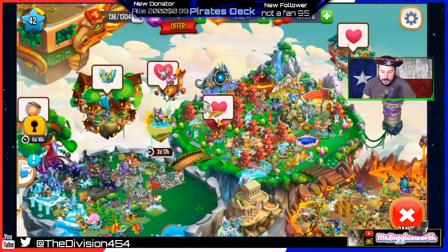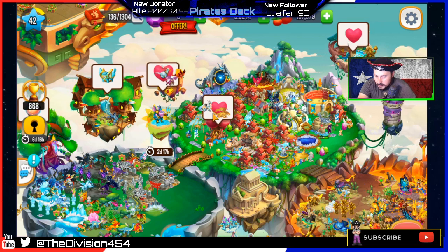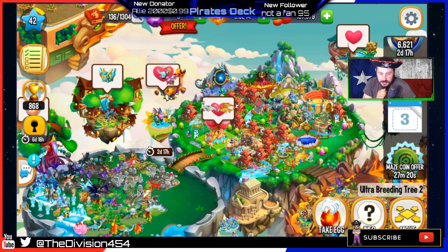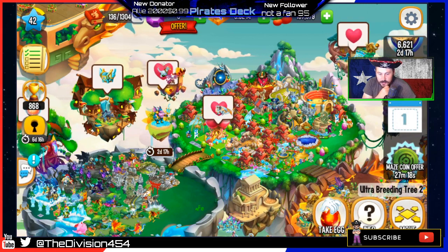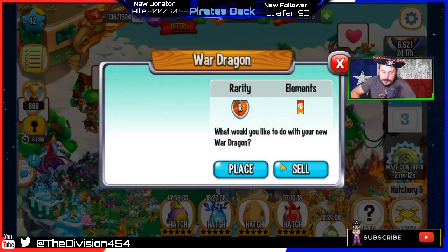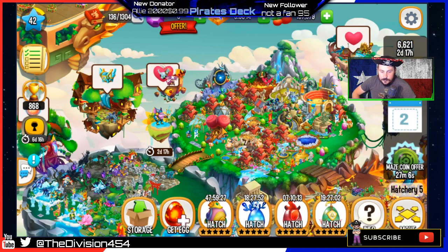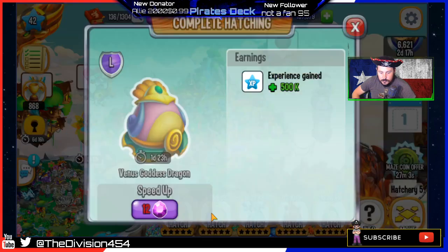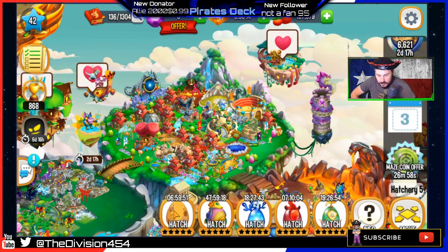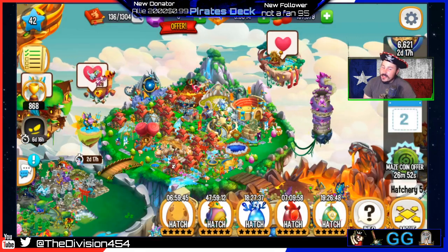Do we have any spots for the war? My dragon new — whatever you call it. I don't think I need that dragon, so we could probably sell him. Get out of here, war dragon. So 47 hours for that. What did we just get? Another war dragon! I got rid of a war dragon just to get a war dragon. Nice.